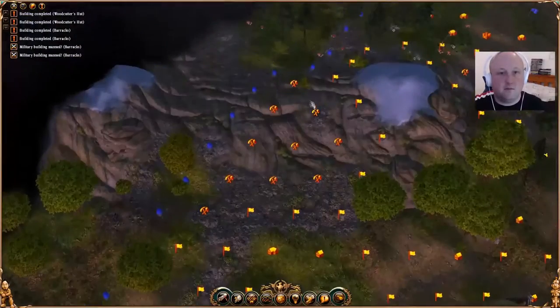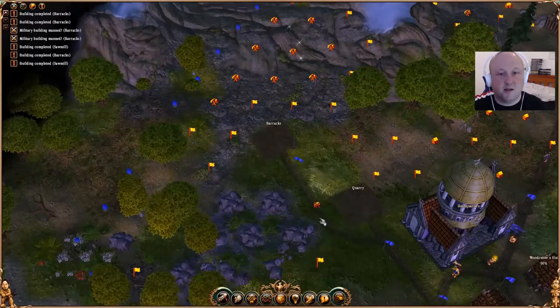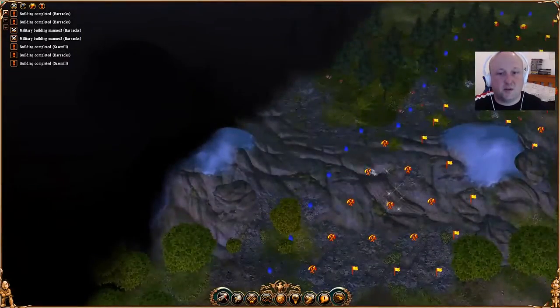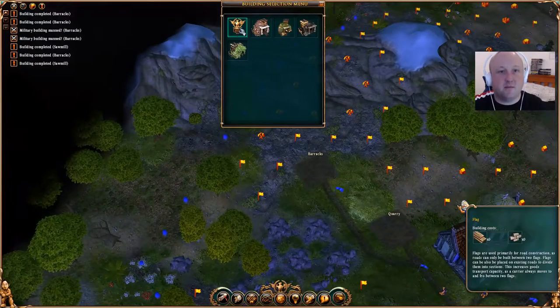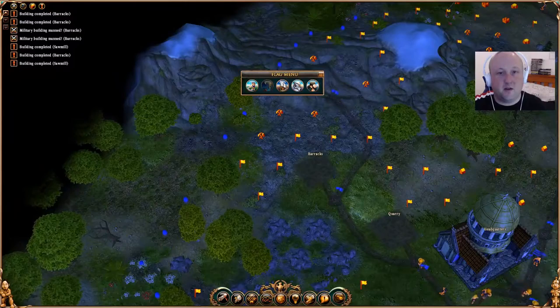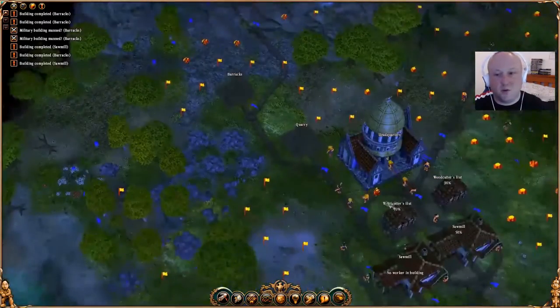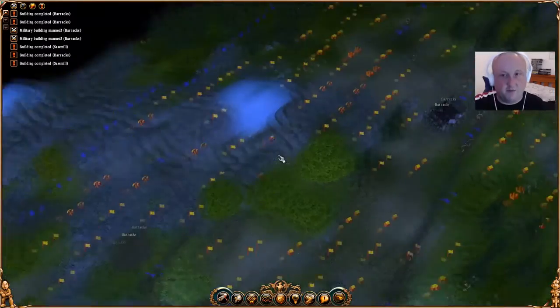Now, we have mines here - we're sitting on those mines. First thing we'll do is expand and make sure we're getting all of that mine area. Rather than build a mine, we can build a flag, connect it up, and then we can send out a geologist. The geologist will come out and batter all these mines with his hammer and see what resources are in there.